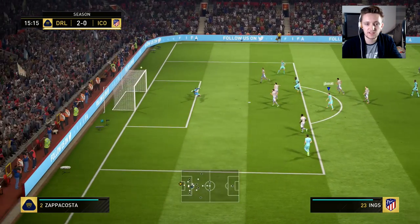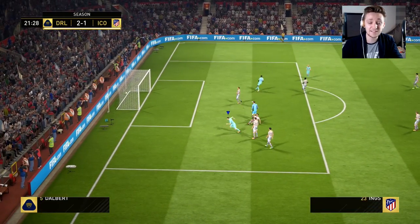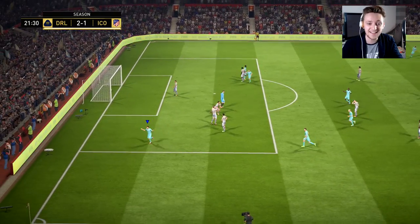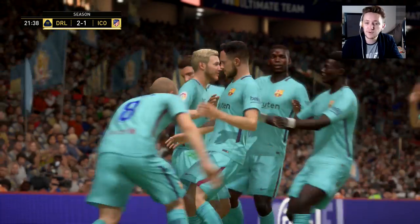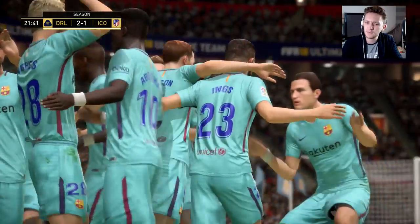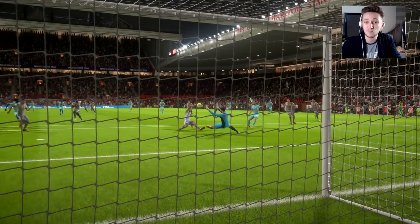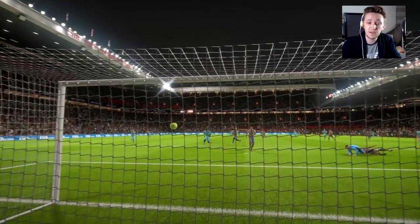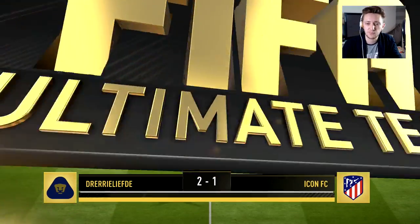Abraham gets the ball, lays it back to Danny Ings who has a shot — not far away, should have been on target. Then a nice little run from Danny Ings who overtakes his player and scores on his debut! The English striker, cast aside from Liverpool due to injury, is in full swing on Icon Ultimate Team. That was a decent finish around the keeper, and we're back in the game.